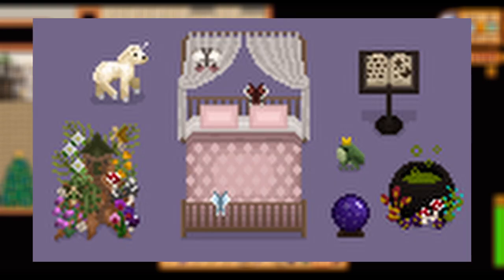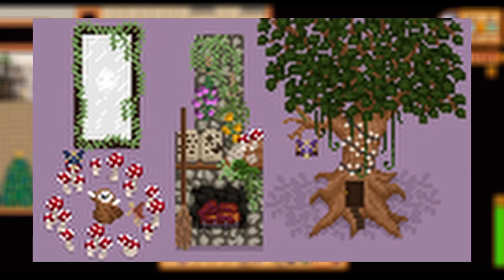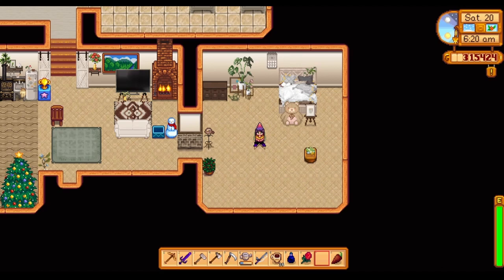Coming up next, we have Star Amy's Fairy Tale Furniture mod — a really cute mod that adds a small number of magical and fairy tale themed furniture pieces. Stuff like a fairy door, frog pins, a cauldron, a spell book, and more. I absolutely love how this one looks. The animations on it look super incredible and the whole vibe it gives off is just absolutely incredible.